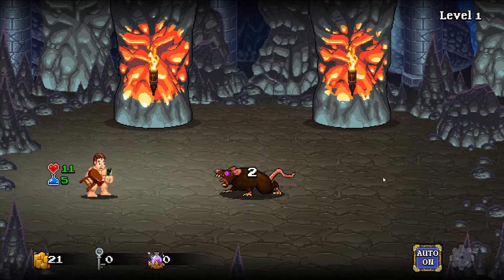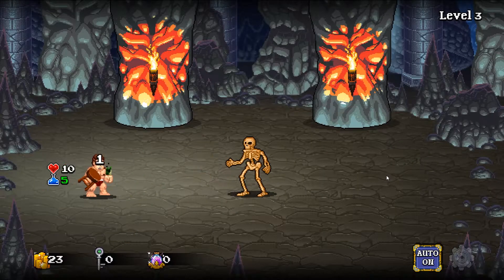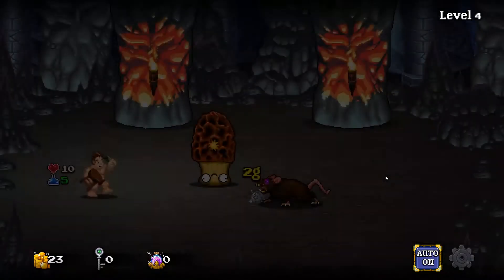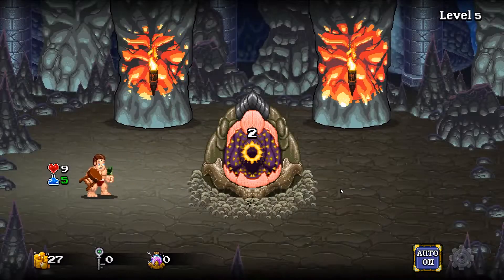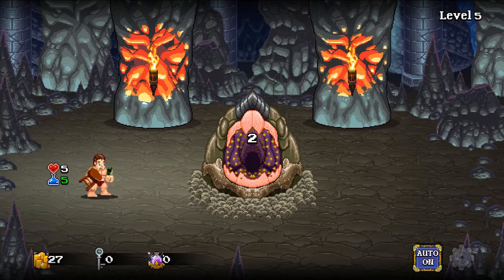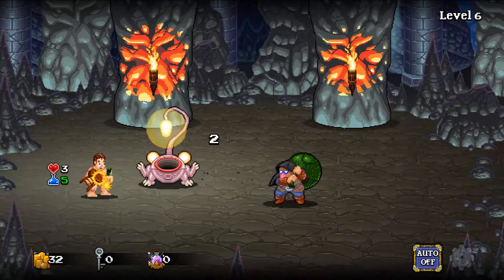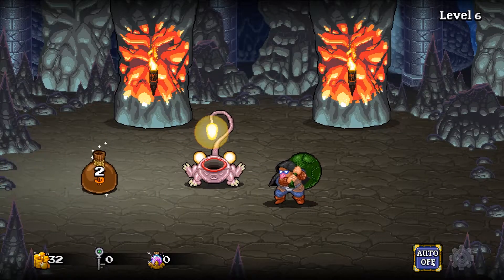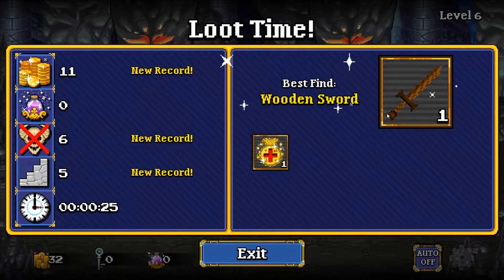One thing you can do is press auto and that will automatically fight for you. There are times you wouldn't want to do that though. When you're fighting in the dungeons there's a mining section, and if you have auto turned on you won't get to properly mine. So you can flick it on and off. It's so early and I really do suck at the start.